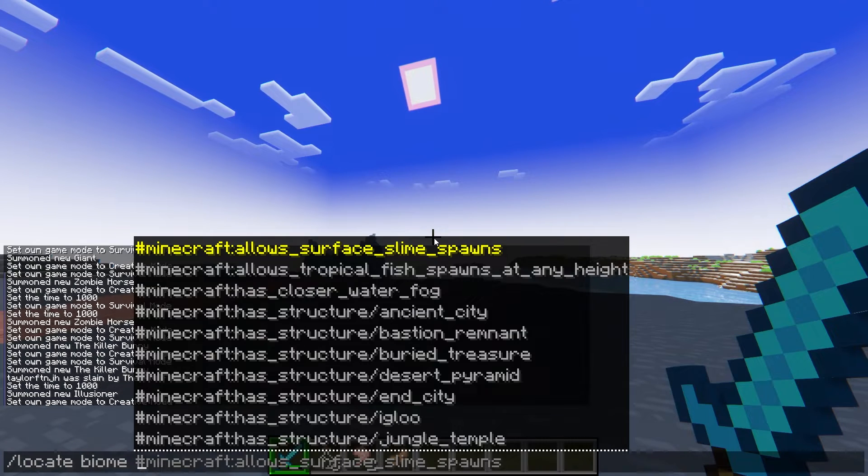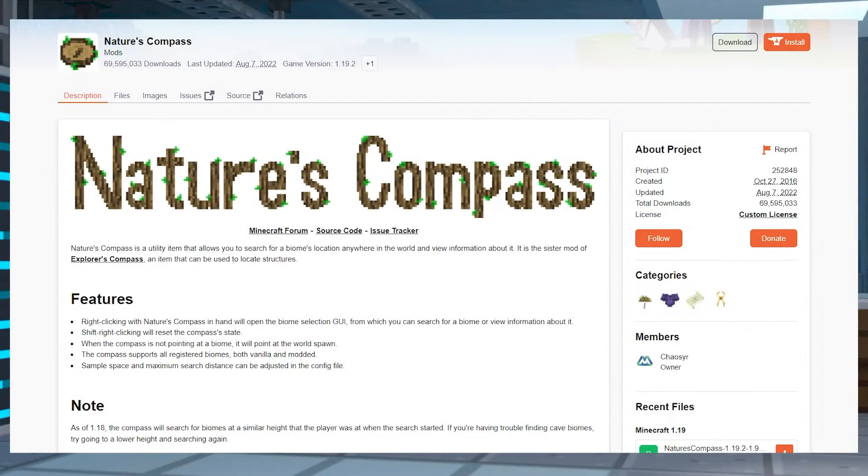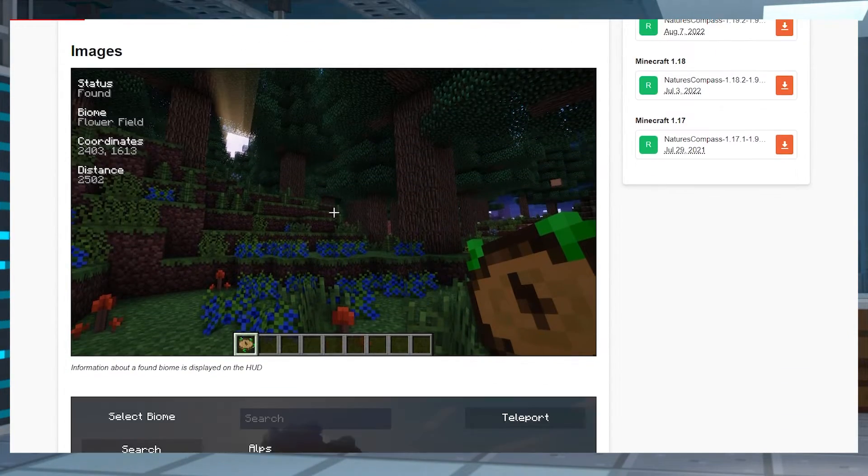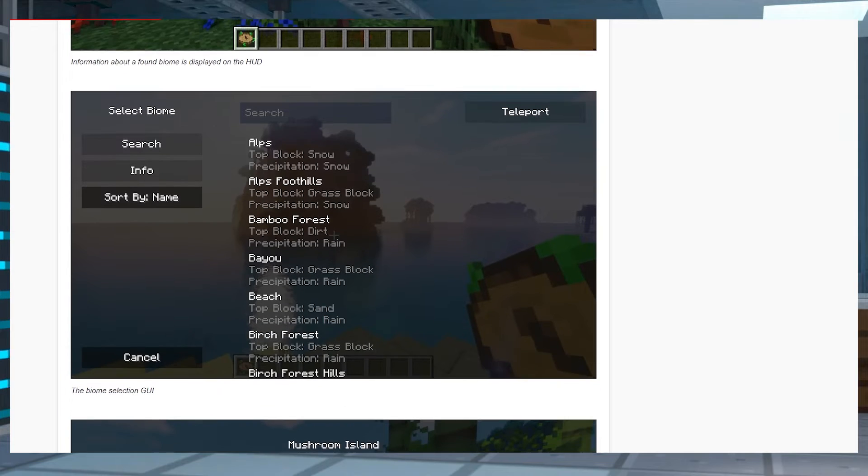This is no longer a problem thanks to Nature's Compass, a Minecraft mod that allows players to use an item to find the biome of their choice. Let's go over how to use it.